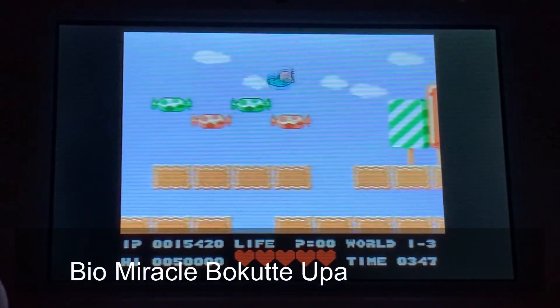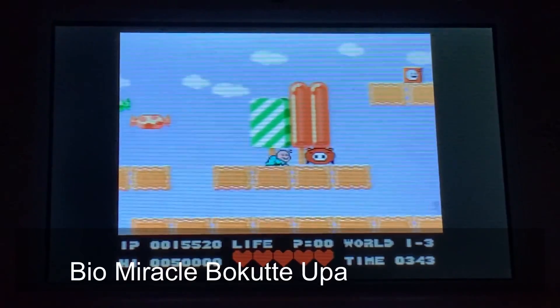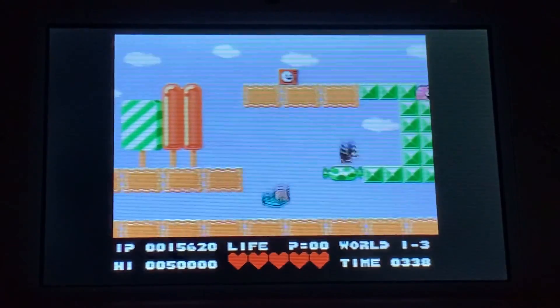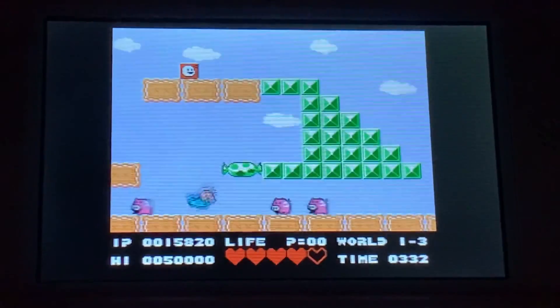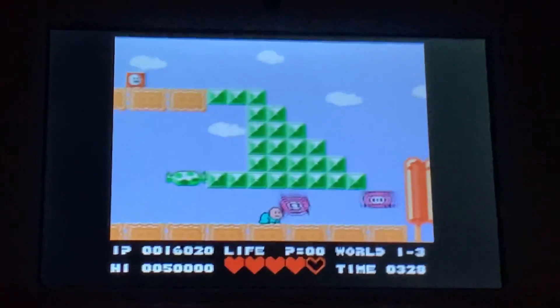First up on the Japanese Nintendo 3DS Virtual Console is Bio Miracle Bokutte Upa, which is a really fun Konami platformer. This did come out here in the West — it came out on the Wii Virtual Console as a quote-unquote import game — but it did not come out on the 3DS in North America. So if you have a Japanese 3DS, I recommend checking this one out.